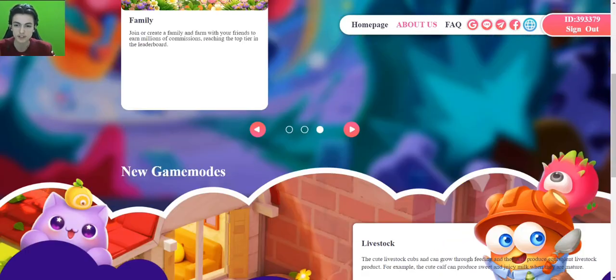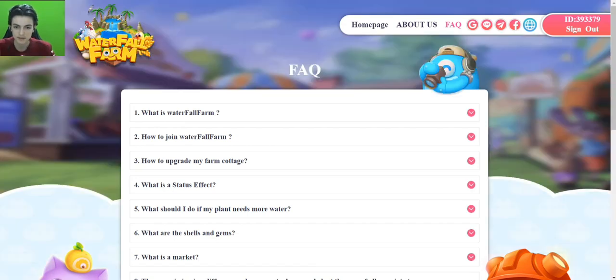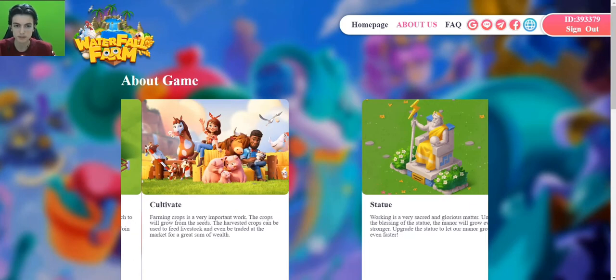New game modes and livestock are also here. This section is the FAQ section — what is Waterfall Farm, how to join Waterfall Farm, and some questions. You can join the Telegram group and register with your email. I already signed up.